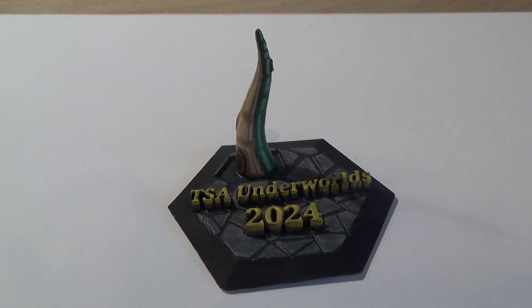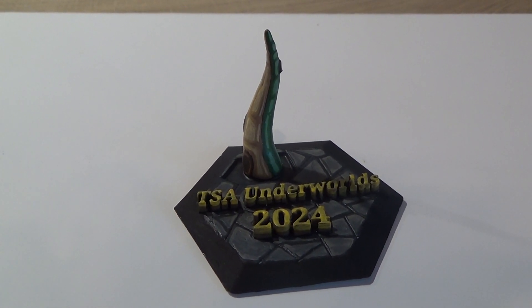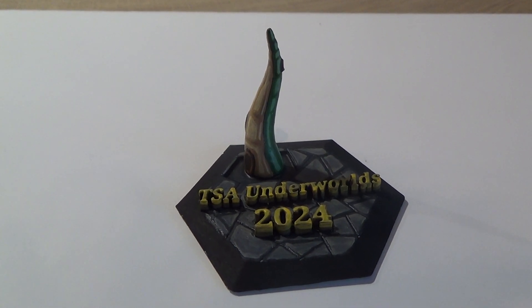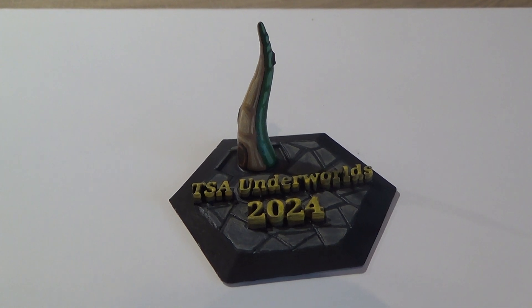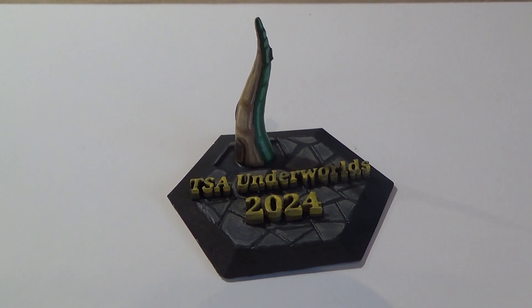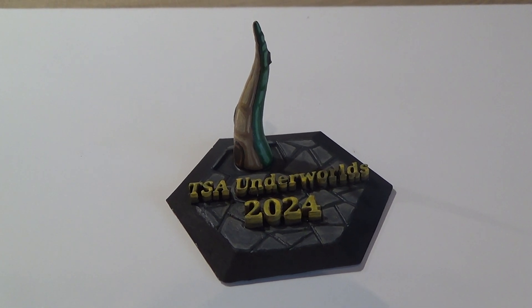I painted the letters in yellow and the border in black, because the club colors are a black field with yellow lettering. But yeah, that's it — the Tin Soldier of Antwerp Into the Undercran participation token, just to show off to the world. Thanks for watching, bye bye!